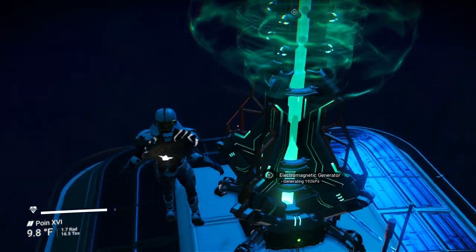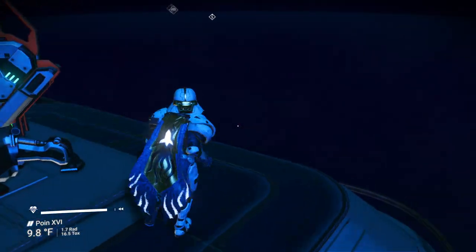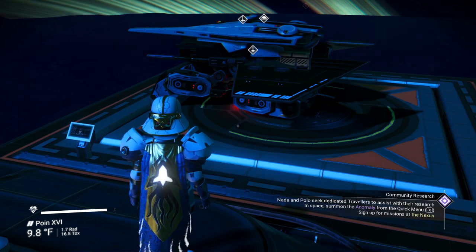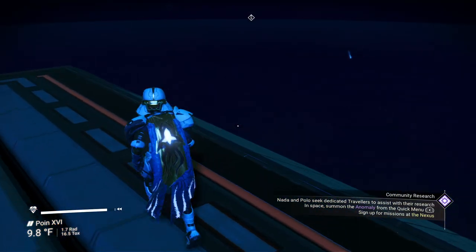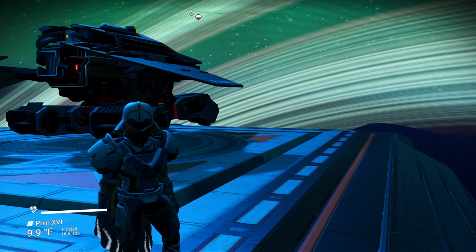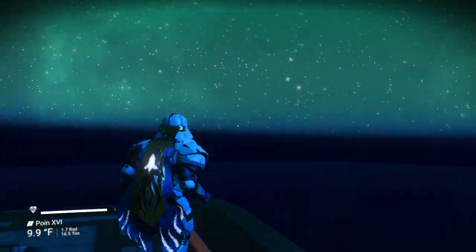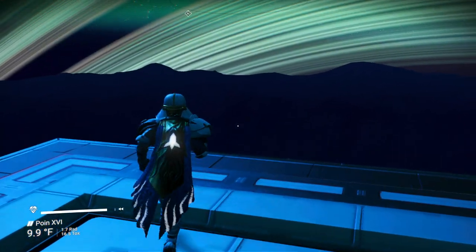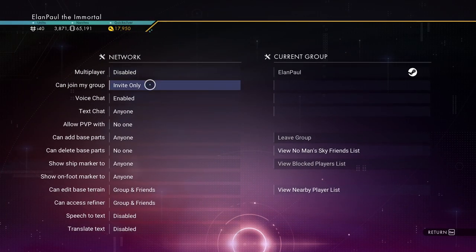That's the start of our sky base. In future episodes I'll come back and do about 20 or 30 minutes expanding it. You can do so much with these bases — special lighting, signage, we just got all those new signs from our anomaly missions. This ought to be really cool. I'll put some nice stuff out here and expand to multiple platforms. We are in the Euclid galaxy.